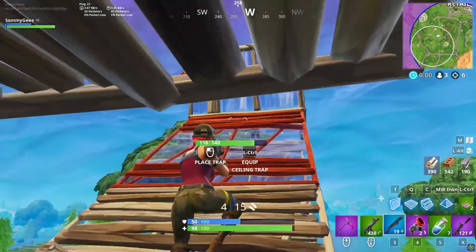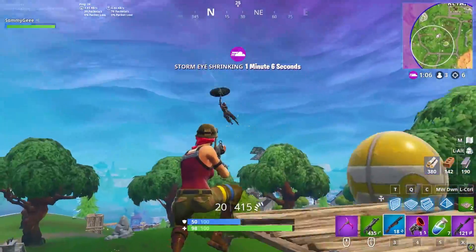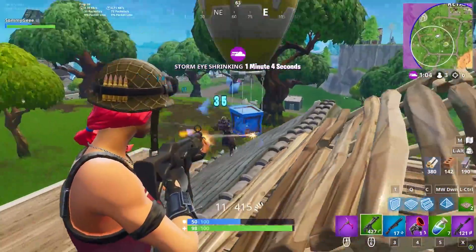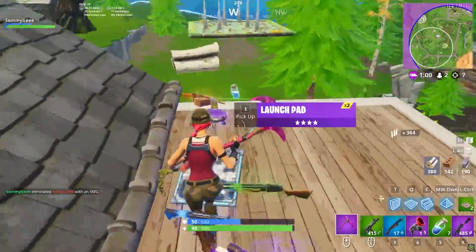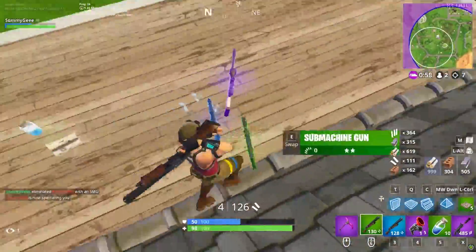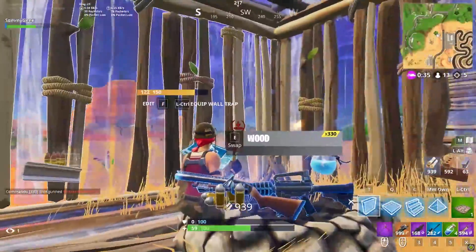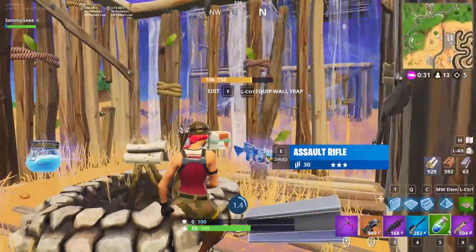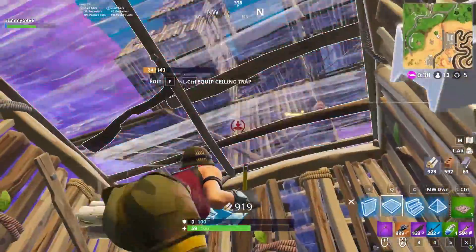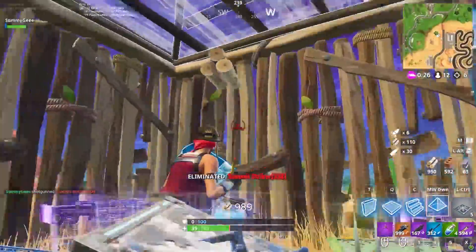Coming in at number 4, we have not gliding away every time something goes wrong. So many players that we come across will start a build fight, and as soon as they lose the high ground or a lot of health, they'll instantly glide away. This is a really bad habit to have and will make you burn through tons of materials extremely fast. If you ever lose high ground, simply turtling up will cost you little materials and will potentially give you enough time to heal or reset the fight. Turtling is going to make you harder to find amongst tons of builds inside of a build fight, and will also make your enemy come to you, allowing you to reset.